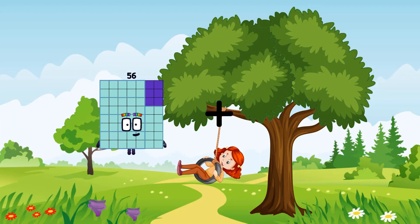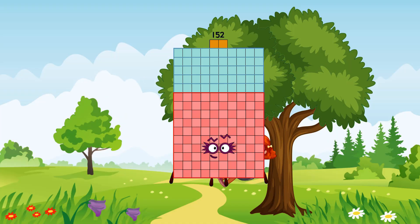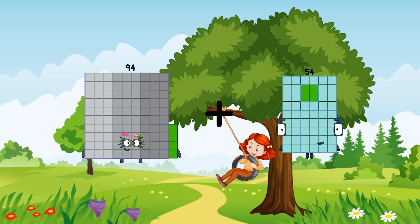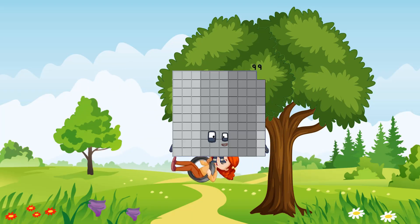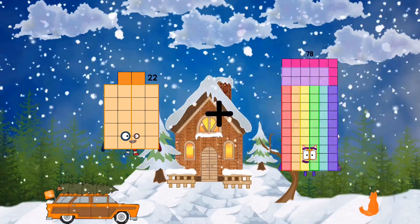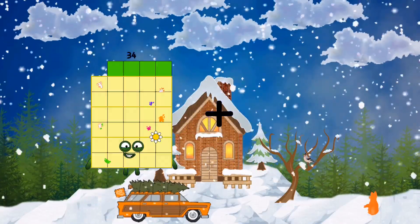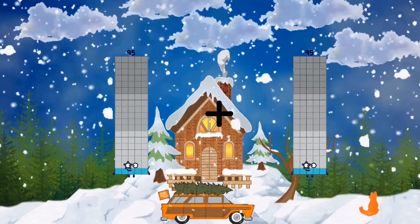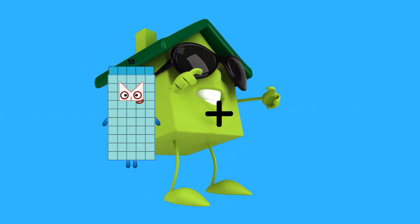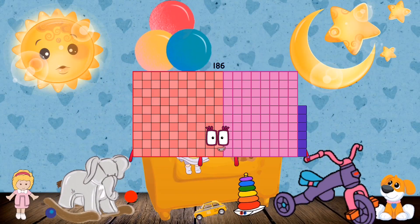Hello, looking for this? 56 plus 96 equals 152. 94 plus 5 equals 99. 22 plus 79 equals 101. 95 plus 4 equals 99. 101 plus 85 equals 186.